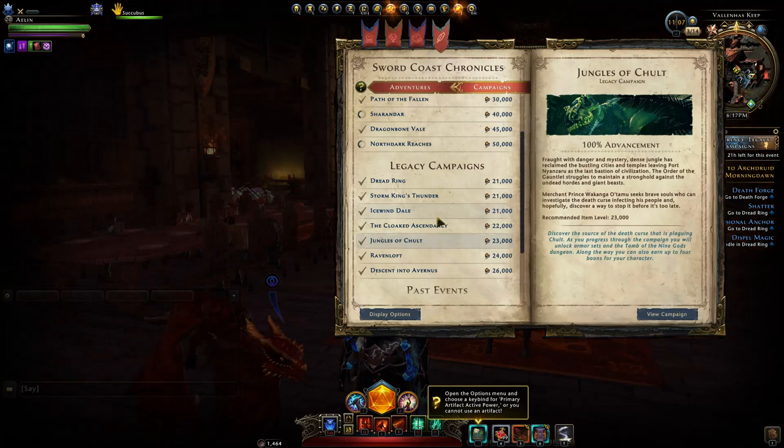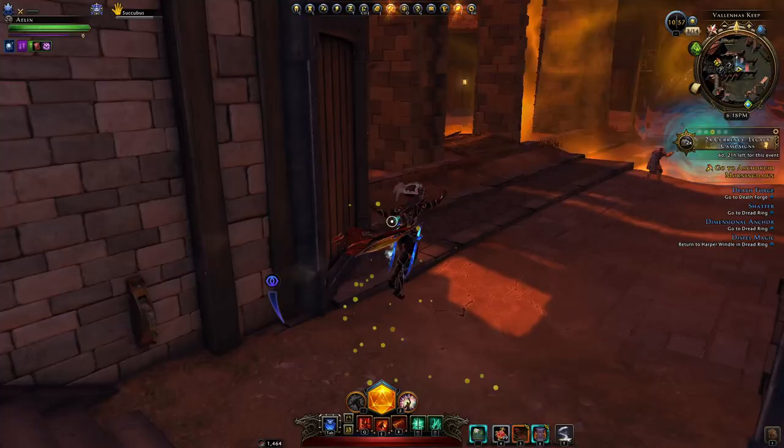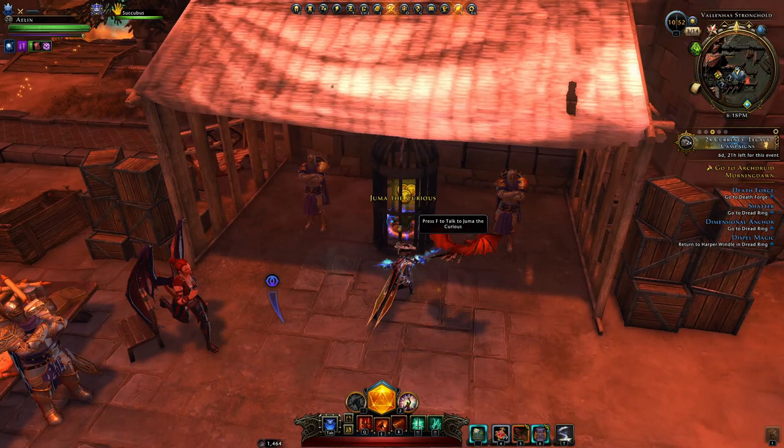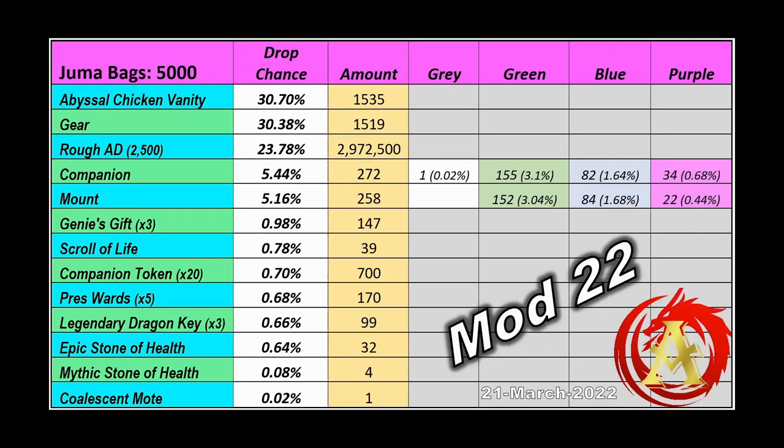That means you get twice as many chaotic writings. What you can do is spend those chaotic writings at a little vendor called Juma, where you can buy his Juma surprise bags. Those can contain a variety of common goods and a chance at a vanity item or a piece of level 20 gear, and you can see the drop rates — mainly you're after the different companions and mounts, and you can even get a coalescent ward.